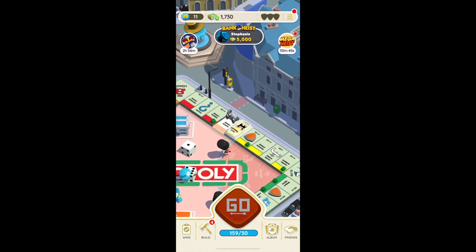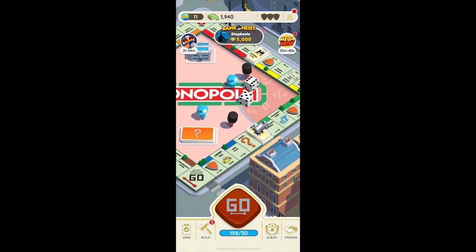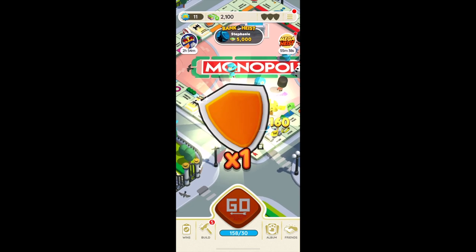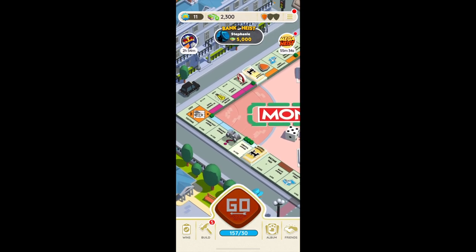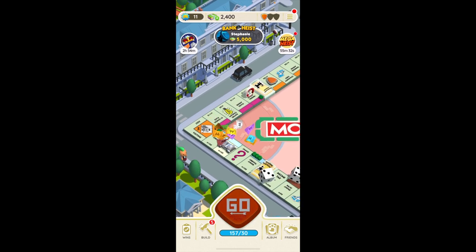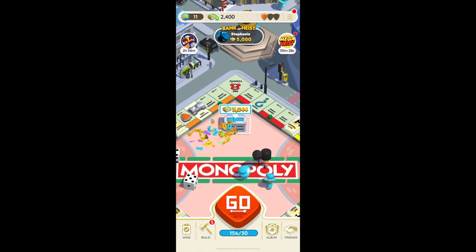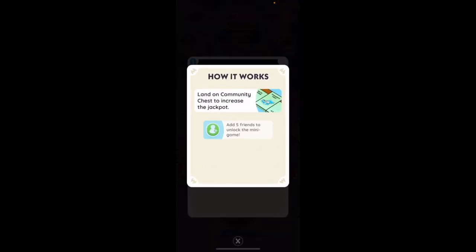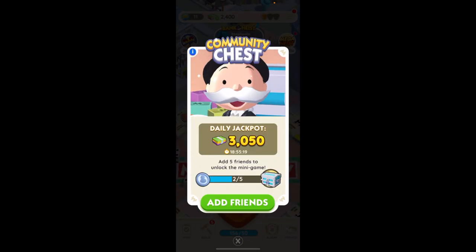Monopoly Go's classic mode recreates the vintage Monopoly experience in a virtual environment and is one of the best game modes available. Players throw virtual dice at the beginning of the game's classic mode to select how many spaces they can move across the virtual board. They decide on their favorite token — which might be the recognizable top hat, battleship, or another well-known item. The addition of the numbers shown on the dice is the number of places the player can advance.